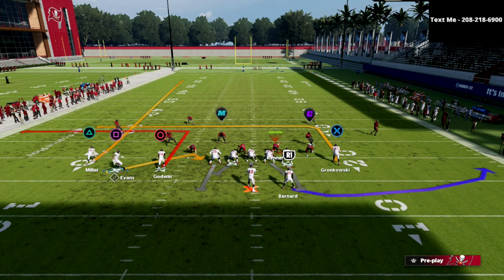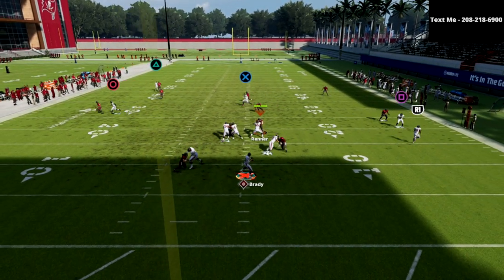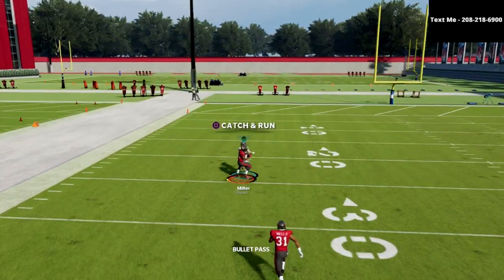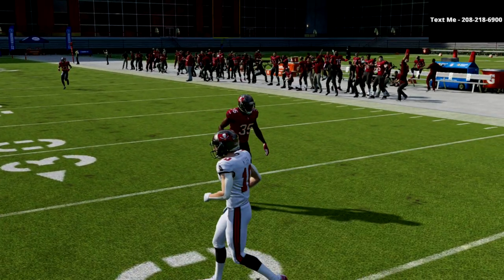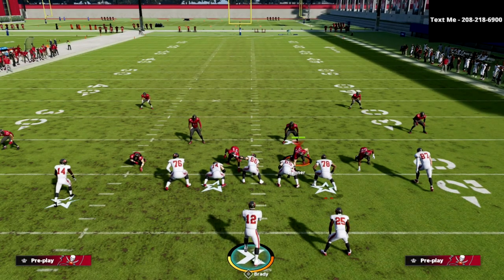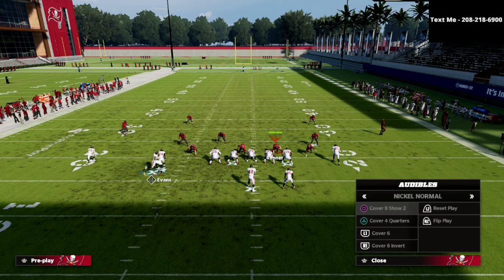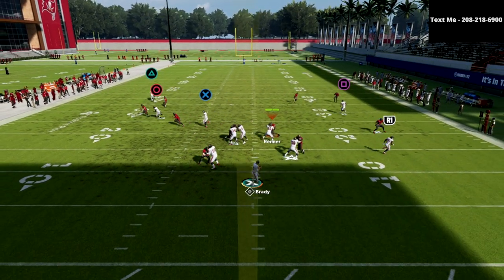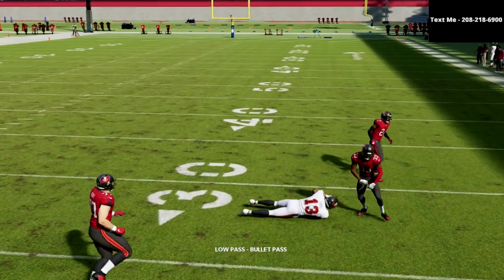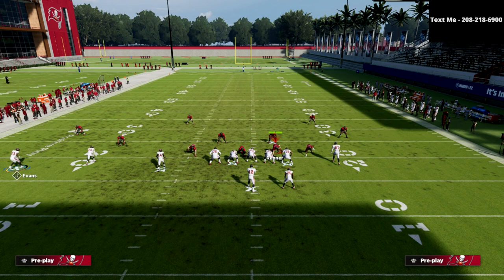If they were to run cover four quarters, we're going to run this kind of like we would run flood. Look at him get the step and he gets over the top — Dean got him that time with the interception, not quite sure how he picked that off since I did have a step. Another thing you could do to make this a more complete play: drag the tight end and put Mike Evans on a curl. If you guess wrong and it's not cover four quarters, your curl-flat on the backside is going to be a pretty safe concept you can rely on.